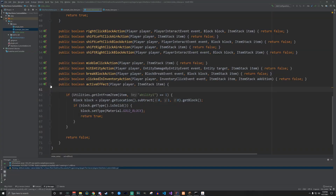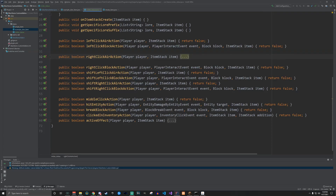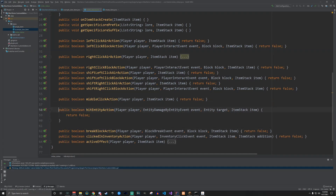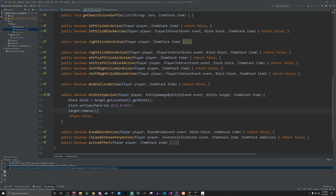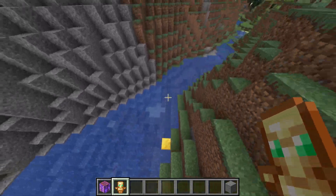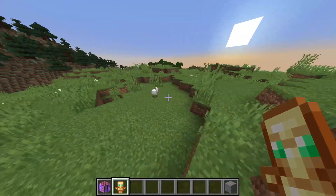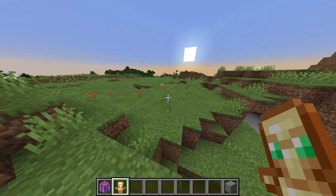As the last example in this video, we head to the hit-entity action class — because remember the second ability where I said I can turn mobs into gold. Every time you hit a mob it should turn them into a gold block. You can also play sounds if you wanted. A squid? The squid's gone and he's been replaced with a gold block. Beautiful. I don't know what happens to players when you do that — that's quite fun.